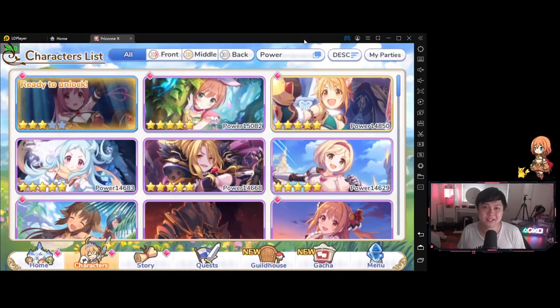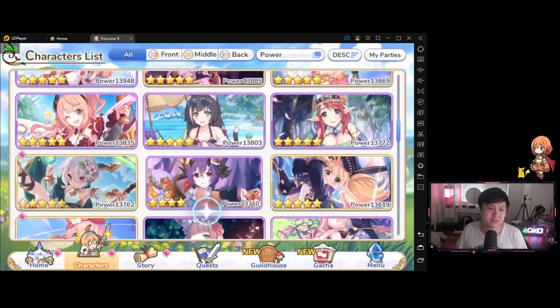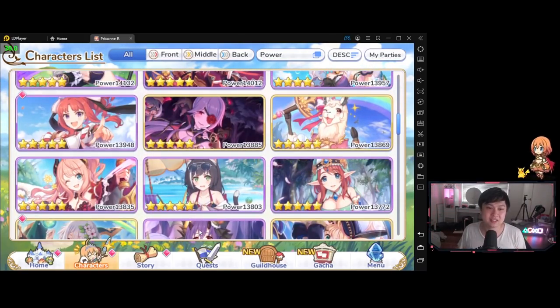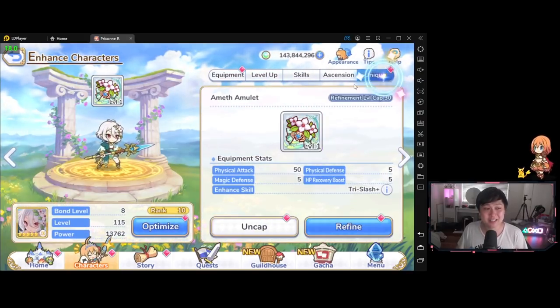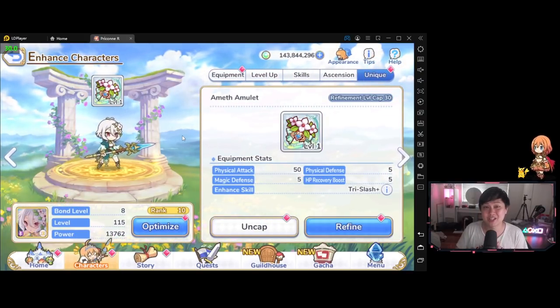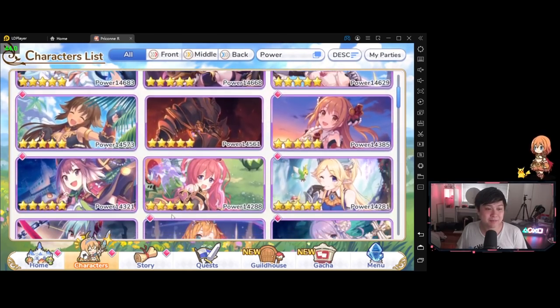I've been a Princess Connect content creator for over a year now, and over this year and even before, I've done a lot of research and investigations into the CN service and the JP service. I've looked at a lot of the different systems that are upcoming, especially the unique equipment which we just got yesterday. But for some freaking reason, I can still make a big, big mistake.